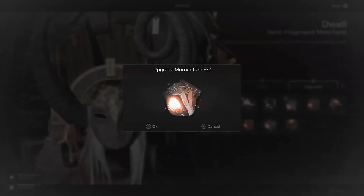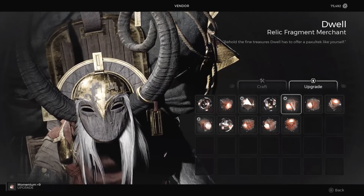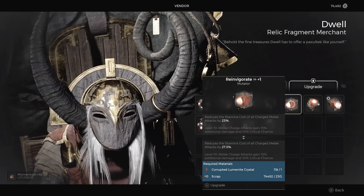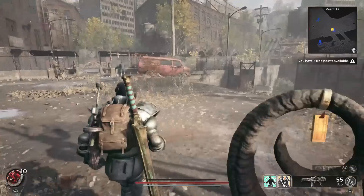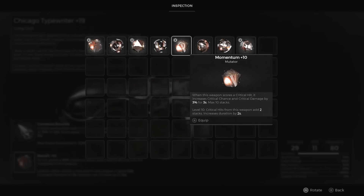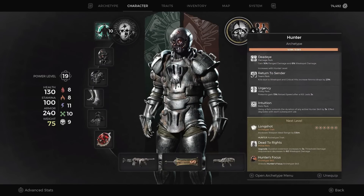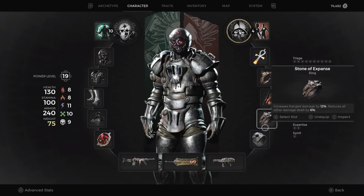This means you can have an absolute abundance of crit and crit damage going on in your build. As soon as I got this, I jumped straight back to Dwell and upgraded it fully so I could see just how good it is. After maxing it out to level 10, and putting on quite a decent build — I wouldn't say it was the most powerful because I didn't go Hunter Gunslinger, but I still put on quite a few pieces that were going to improve my firearms damage — I jumped over to the trusty gun range to see what this mutator's all about.